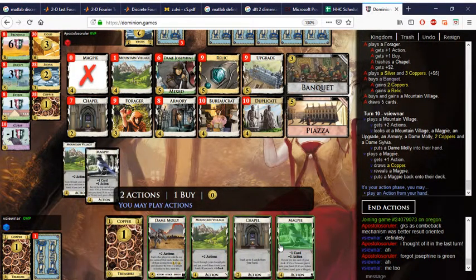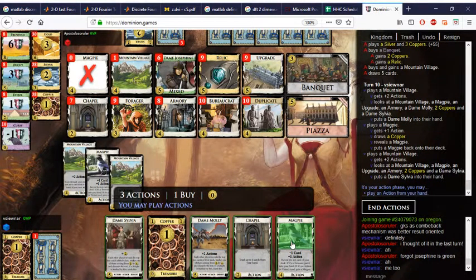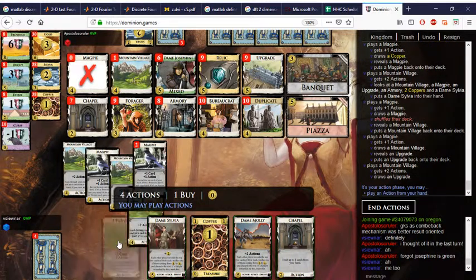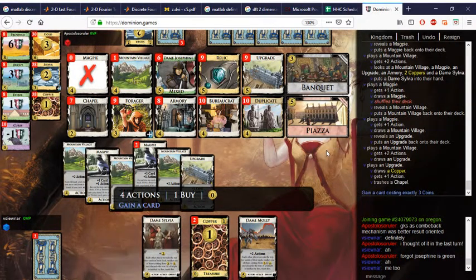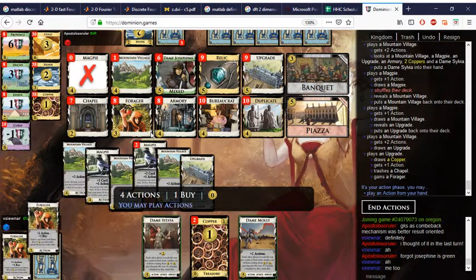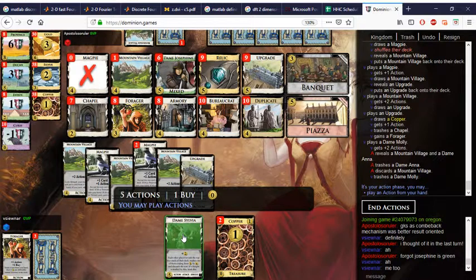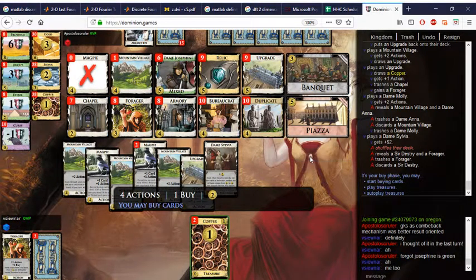He couldn't Banquet for the Knight because it was a Victory card Knight. Let's play the Magpie — it's a Magpie on top of the deck. Let's play this now, pick up Sylvia. Let's play the Mountain Village on top. Let's play the Upgrade, we get the Upgrade which is nice. Trash the Chapel, turn it into a Forager. Play Molly — probably exchanging Anna for Molly. This is an exchange I'd be happy to trade Sylvia for Industry.